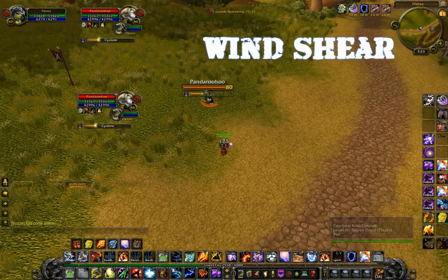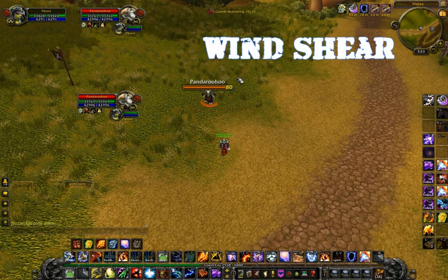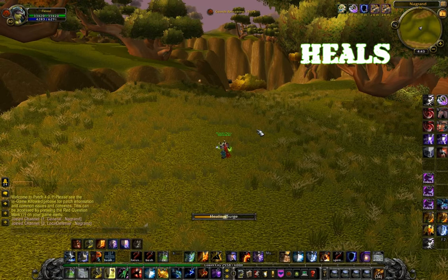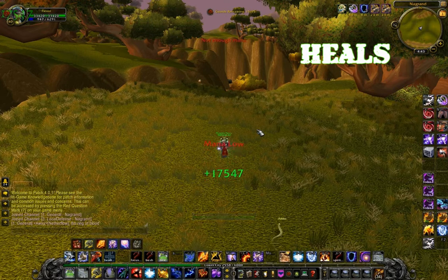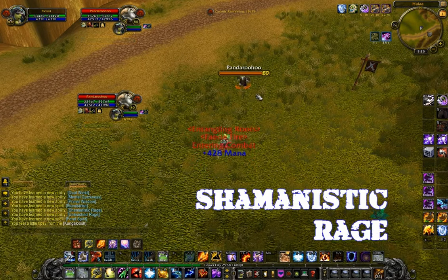My number 2 is bound to Windshear. Windshear is an Interrupt that locks out a spell school for 2 seconds. 3 is bound to Tremor Totem, which breaks my teammates and me out of fear. 4 and 5 are bound to my heals — 4 for a quick heal, and 5 when I have 5 stacks of Maelstrom Weapon. Finally, number 6 is Shamanistic Rage. The new glyph makes it a lot like Cloak, so you can use Shamanistic Rage as a Pain Suppression or as a Cloak now.